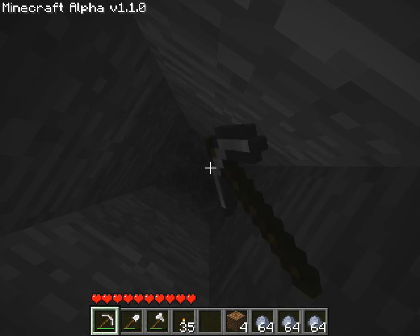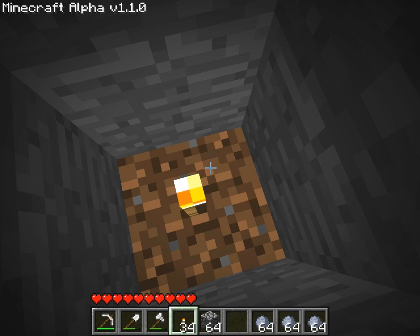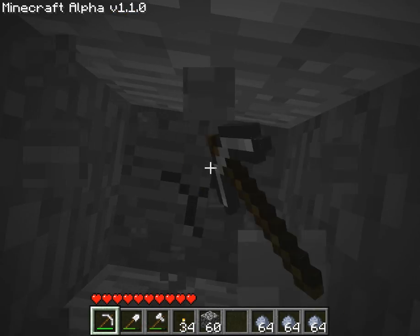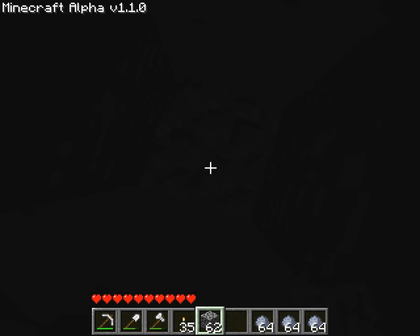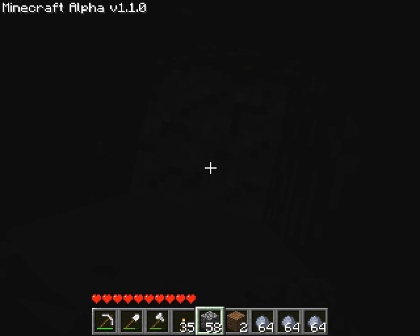You should always get a diamond pick as soon as you can. If you have diamond, make a pick out of it because it's crazy durable. You can make about 125 blocks out of a single iron pick, but for diamond picks it's a thousand and something — it's a lot.